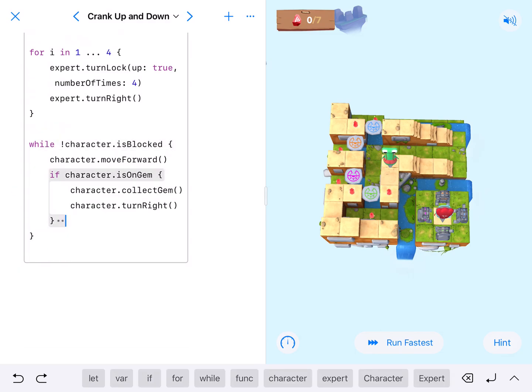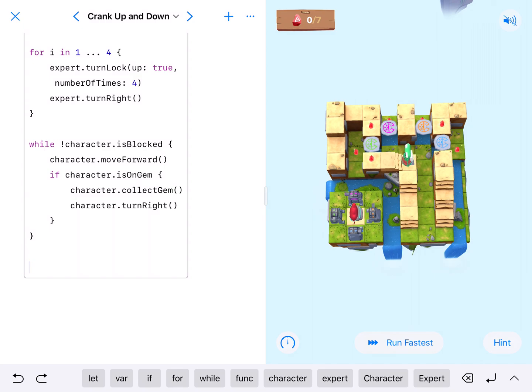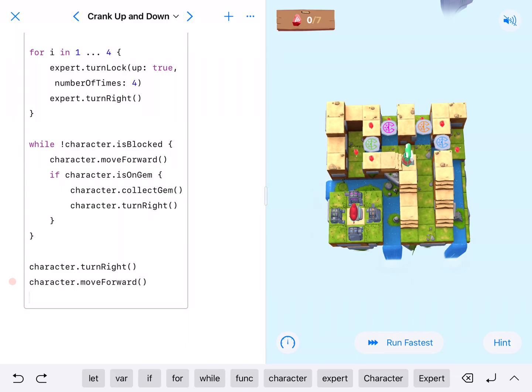Facing that direction, if we are at the bottom stairs, I want to get our character to turn right, move forward, then turn right again. So our character will need to: dot.turnRight, dot.moveForward, and then dot.turnRight again.